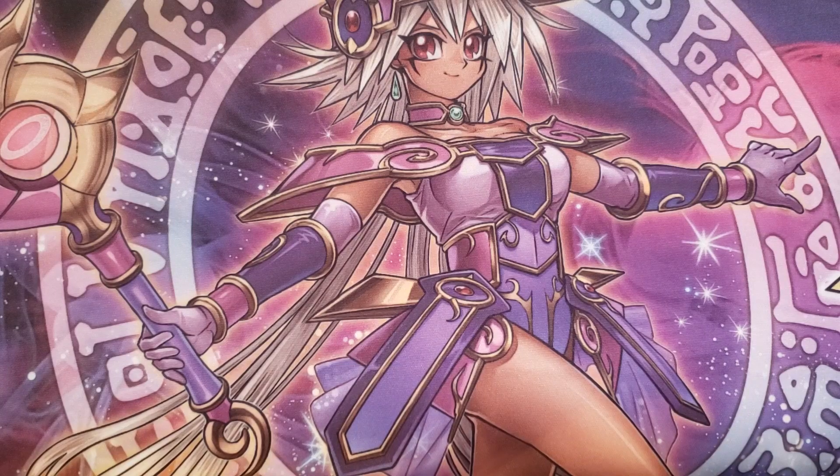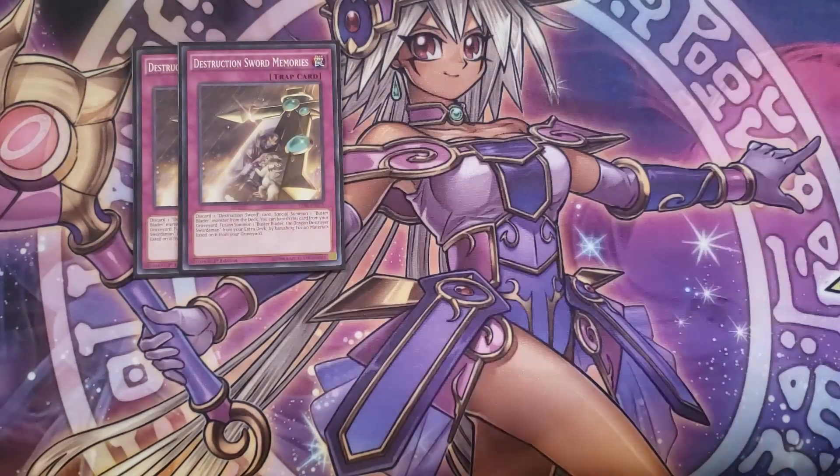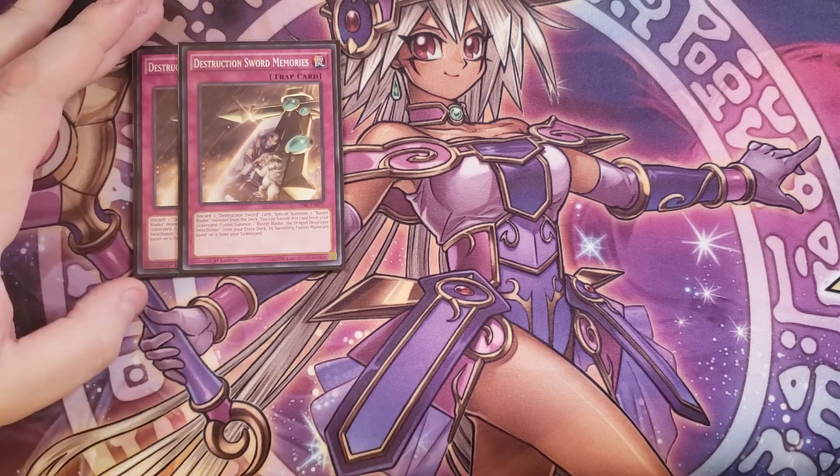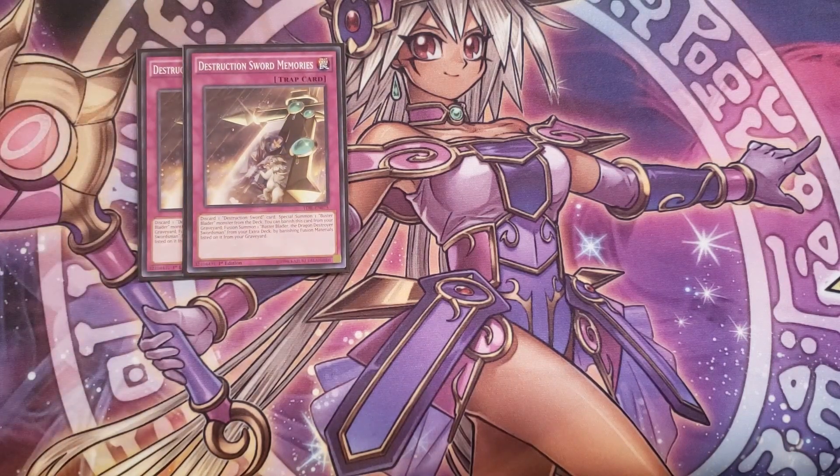For the traps, we're playing two copies of Destruction Sword Memories. You can banish this card from your graveyard to fusion summon Buster Blader the Dragon Destroyer Swordsman by banishing the listed materials from the graveyard — so you just banish a dragon monster and a Buster Blader to immediately bring out the Dragon Destroyer Swordsman. It also lets you discard a Destruction Sword card to special summon a Buster Blader monster from your deck.